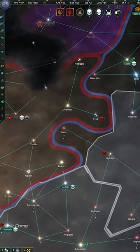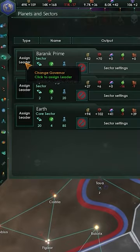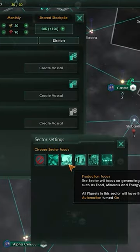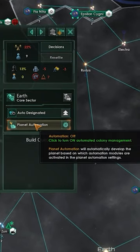You can get to the planetary automation menu one of two ways. The original method was through the planets and sectors screen, which allows you to set the automation settings for sectors. The new way is from a planet menu directly and affects that planet only. You simply click on the planetary automation button and boom, that planet is automated.